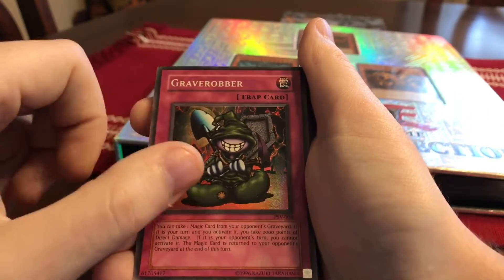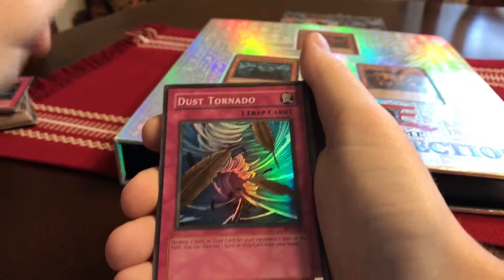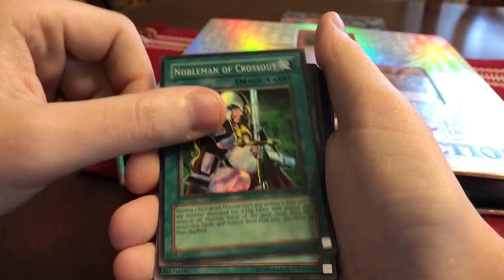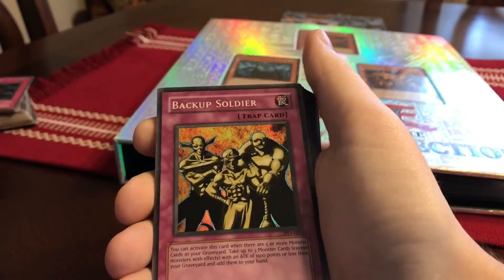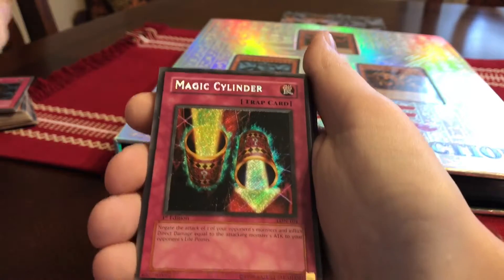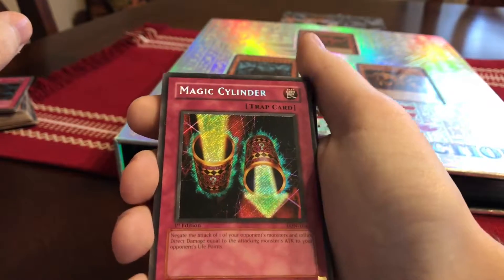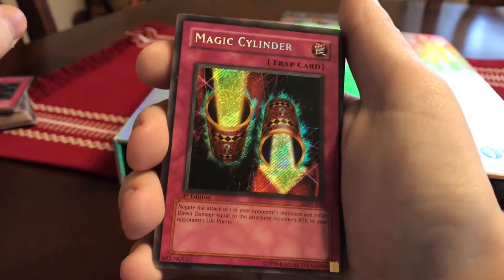Ceasefire, Gearfried the Iron Knight — I'll say it how Joey says it with the Brooklyn accent: 'I summon Gearfried the Iron Knight!' — and another Gearfried the Iron Knight. Grave Robber, Dust Tornado — I think Yugi used to play this — Noble Man of Crossout, Limiter Removal, Backup Soldier, first edition Fairy Meteor Crush. From Labyrinth of Nightmare: Magic Cylinder — first edition, secret rare — one of the most used cards out there.